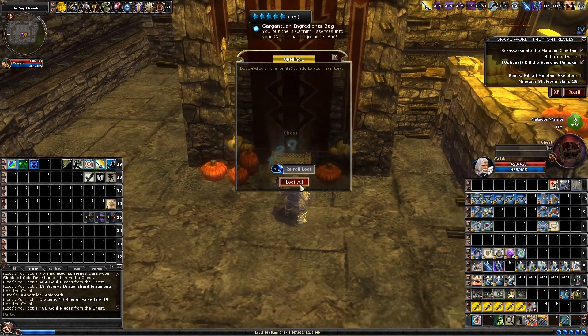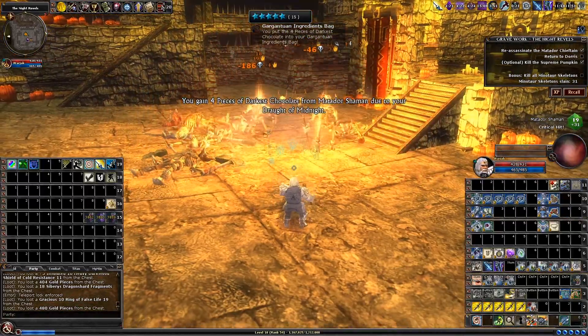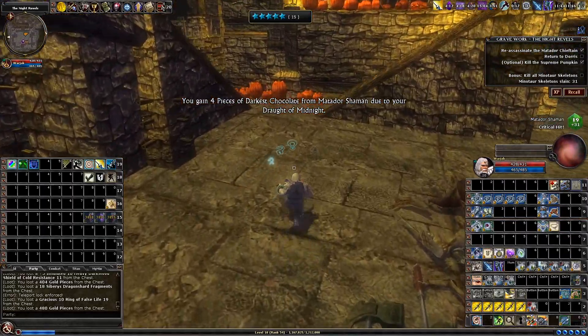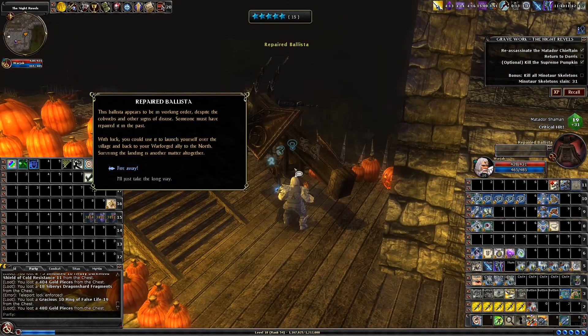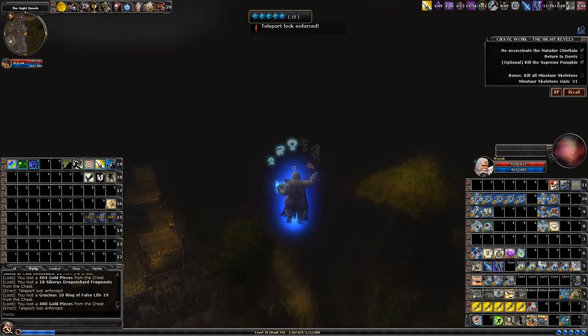Now that we're done, we have to go back to Doris — basically exactly like the original quest. And exactly like the original quest, you can use the ballista to teleport yourself there. You don't have to run back. You don't have to stand on the ballista — just by clicking on it, it will position you in the right place and fire you.